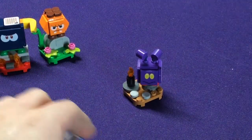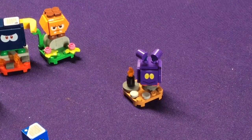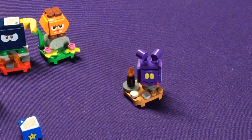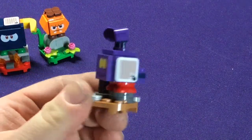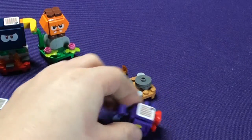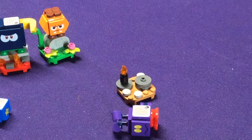Up next we have this little purple ant — it's called the Ant Trooper. It looks like he's more in a castle setting. He's got a little torch with him and a little tail. Mario would knock him over — just one bump and they're done.